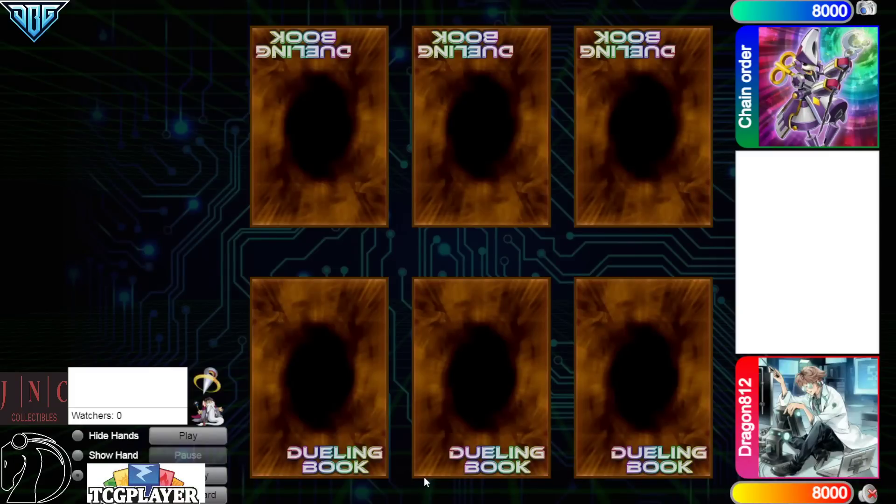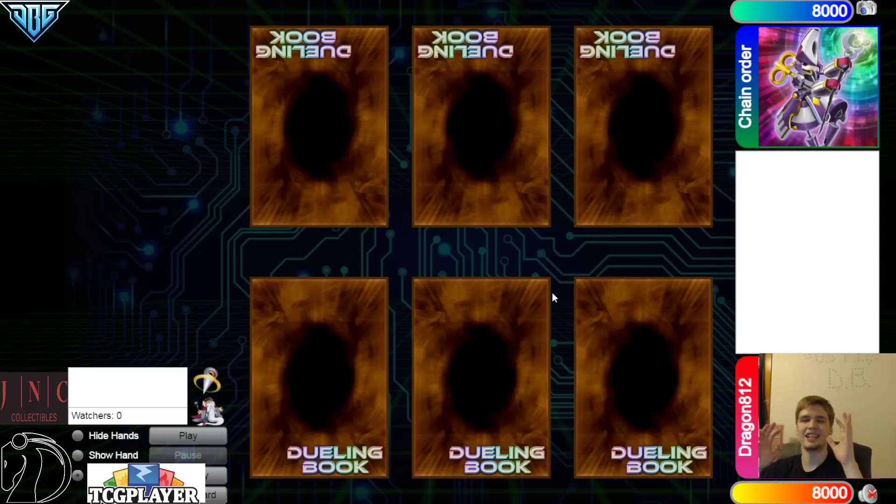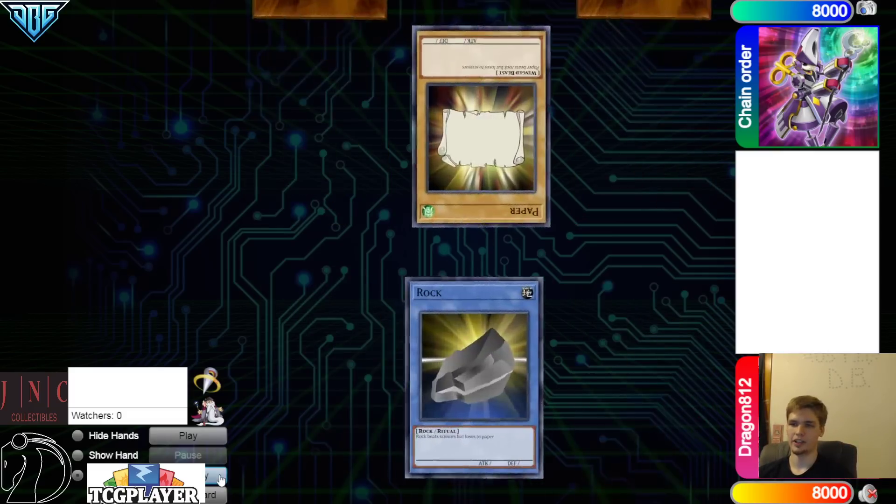Hello guys, the DB Grinder here, back at it again with another video. This time we have 8-1-2, Not Going to Get Caught Slipping, versus Chain Order, and this is a post-side match. Let's go ahead and hop right in.